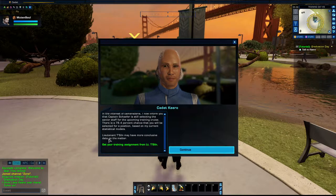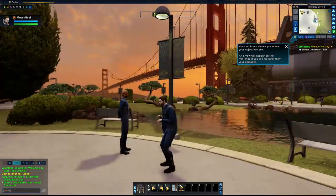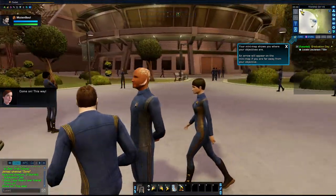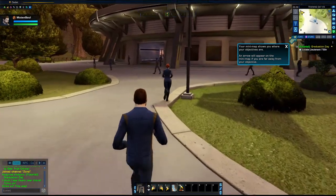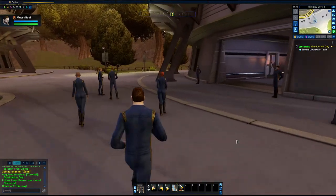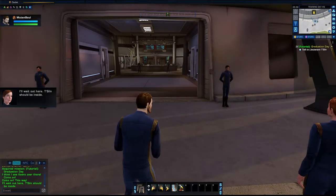I have a feeling it's a hundred percent. Your mini-map shows you where your objectives are — an arrow will appear on a mini-map if you are far away. It does not look that big. Yeah, I'm coming. Well, that's a mini-map — I didn't know. I'll wait out here. The ceiling should be inside. Yes, ma'am.